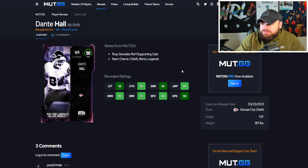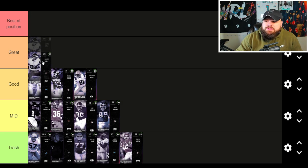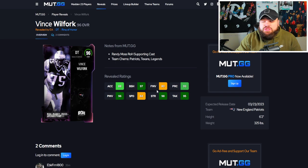After that we get Dante Hall — a 99 speed receiver on any single team with 90s across all the route running. It's tough to rank this card. If he gets a 0 AP Short In Elite I'd put him higher because he's a 99 speed receiver on any single team. There's also potential they give him 0 AP Return Man or 0 AP Human Joystick — all these running back abilities at receiver. So he could be great — it really depends on his abilities.